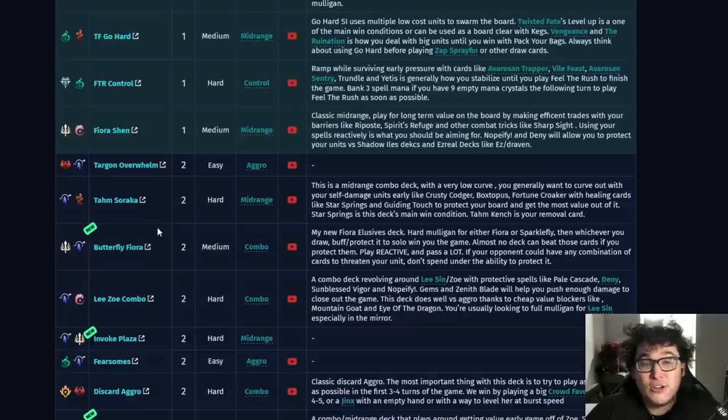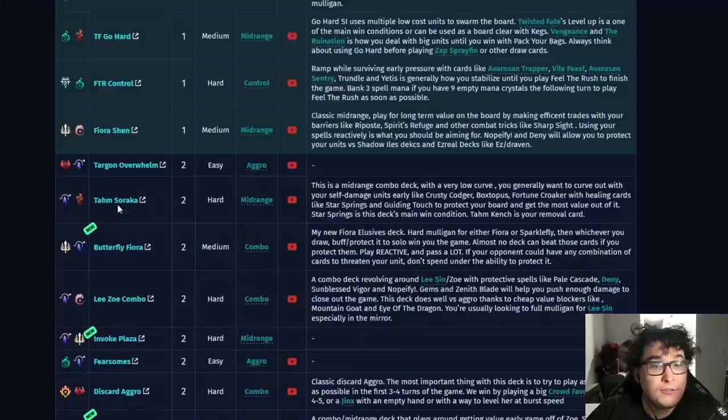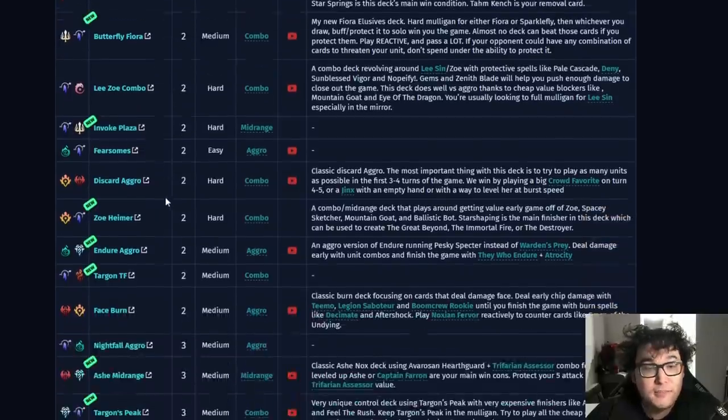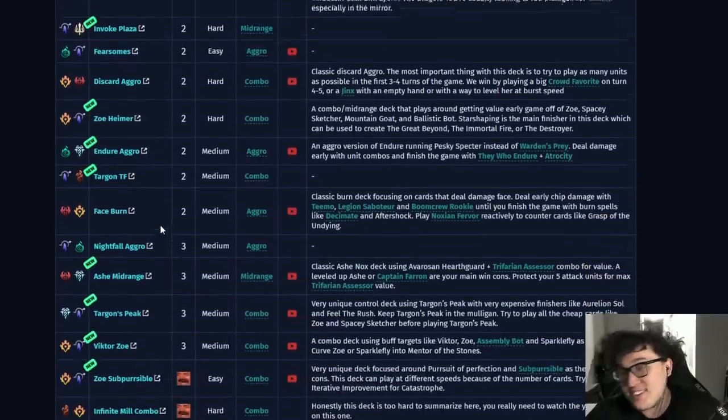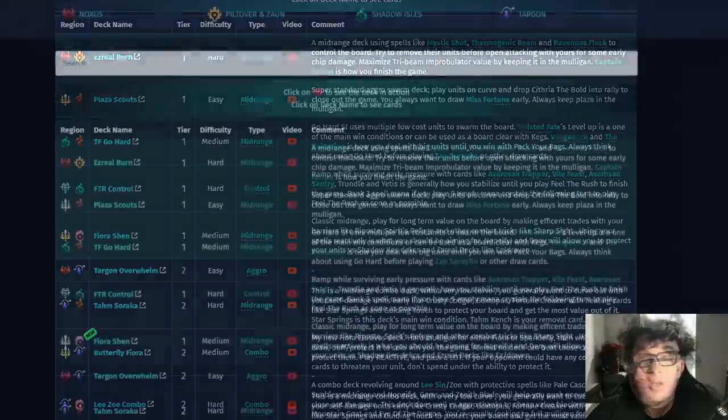Butterfly Fiora is also a deck performing very well. I didn't cover it in my last meta report because I made the deck right afterwards. It's a new deck with a pretty high win rate and I'm happy to list it in tier two. Invoke Plaza is a new deck coming in on tier two — if you're looking for a Plaza deck running Targon, this is the version I'd recommend most. I'm also working on a Targon TF combo that's a bit experimental and listed pretty low, but I think it'll definitely grow some legs.